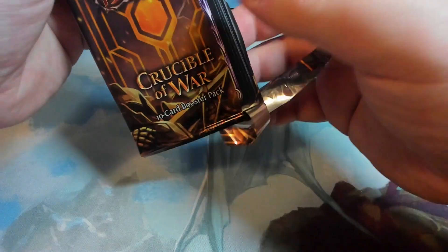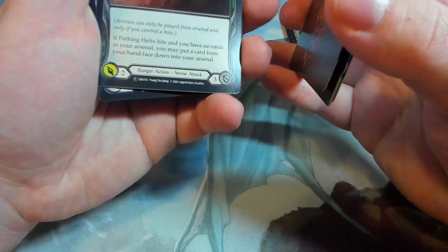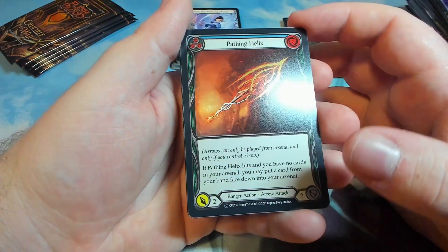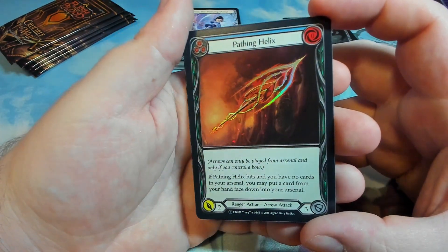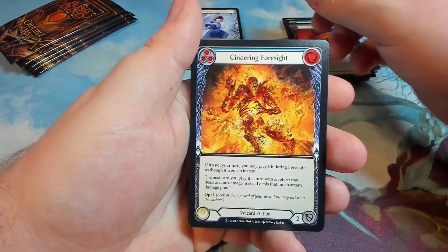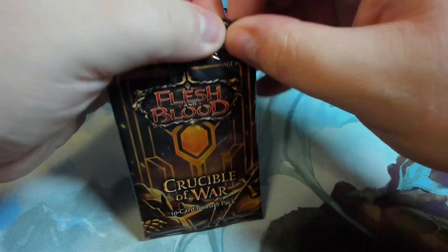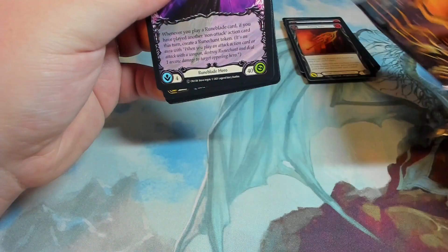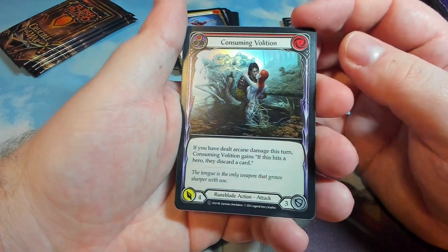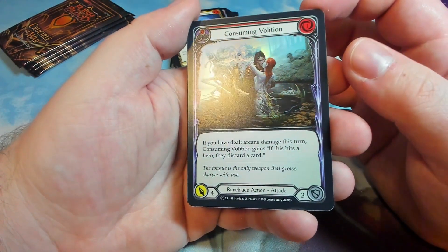Last six — just going straight to the last three. We've got a foil Pathing Helix — even though it's a common, foiling is super super nice. In person it's a lot nicer, a lot more vibrant. Got a Sindering Foresight and Into a Springboard Somersault. We've got a Consuming Volition as our foil. I feel like I've seen that artwork before this set — was it in the last one? Maybe.